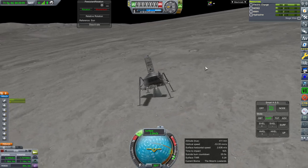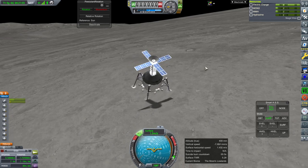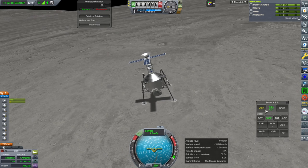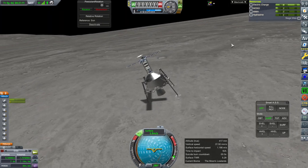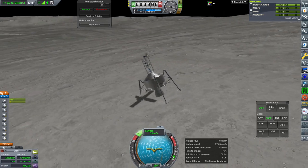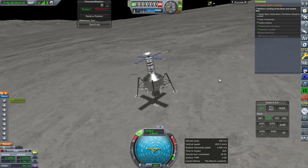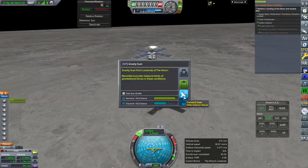I was not expecting this. I think the moon helped us, sort of. Are we landed? Situation: landed. Alright, whatever you say. Gravity scan — transmit. Look at that power go.